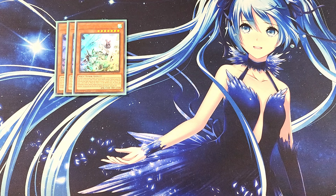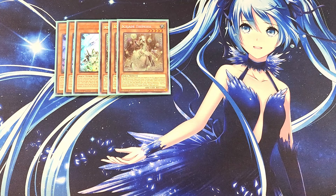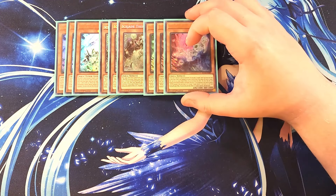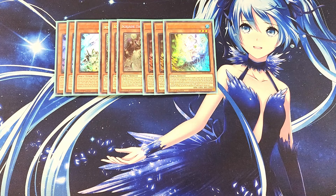We then play three copies of Ice Jade Tremora. Tremora is definitely a three-of in the build — you can send this card from your hand to the grave to special summon a water monster from your hand, which is great to get some of our cards onto the field. We also play three copies of the best normal summon in the entire deck: three copies of Ice Jade Agrini. Agrini is really good as a three-of because when this card is normal or special summoned, you can add an Ice Jade spell or trap from your deck to your hand.